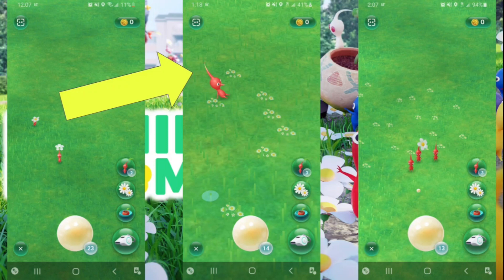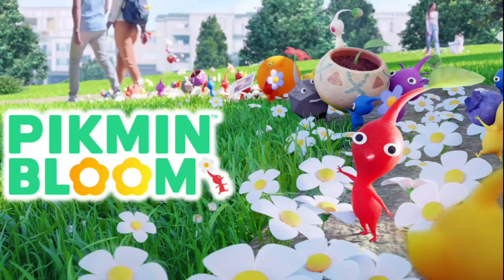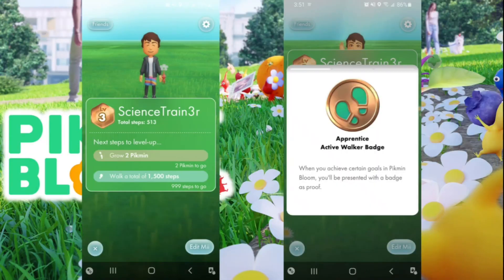At a low level I only had three Pikmin, but as you level up you get more and more, making it easy to mass-feed all your Pikmin and get a bunch of petals at once. Leveling up is different from Pokemon Go and Witcher because there's no XP — it's all objective-based. Your objectives include growing Pikmin, completing expeditions, taking steps, and planting flowers.